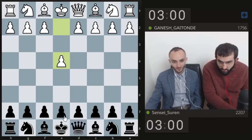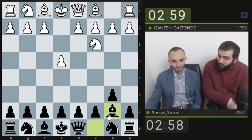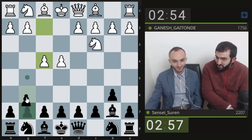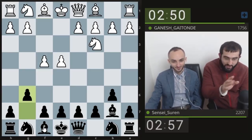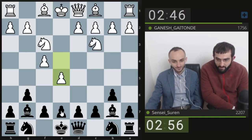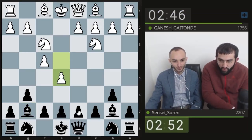Let's play something else — for example the Hippopotamus defense with double fianchetto: g6, bishop g7, d6, e6, and knights there. Let's give it a try and play hippo. We're playing against Garnish and he already spoiled it.